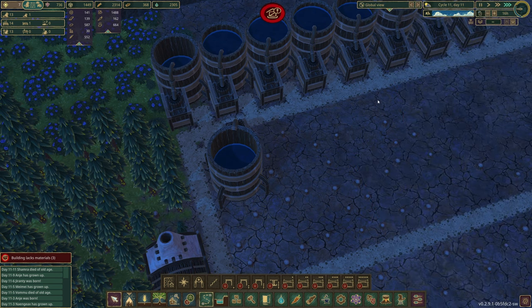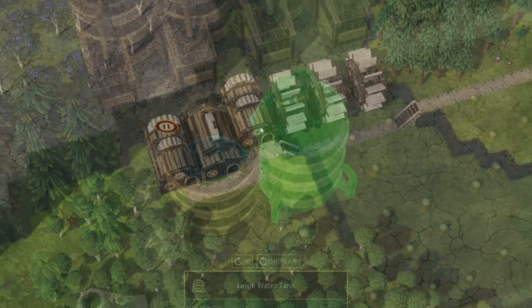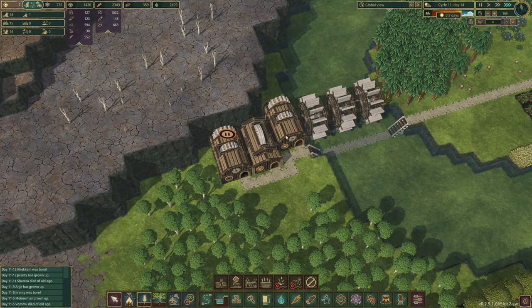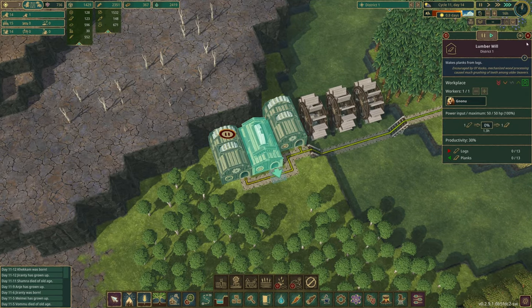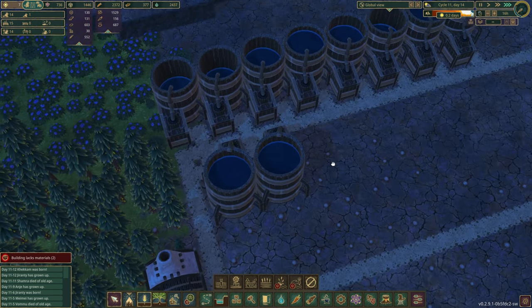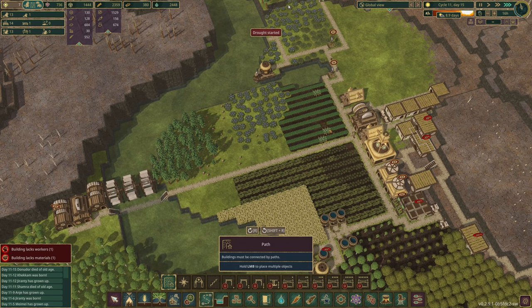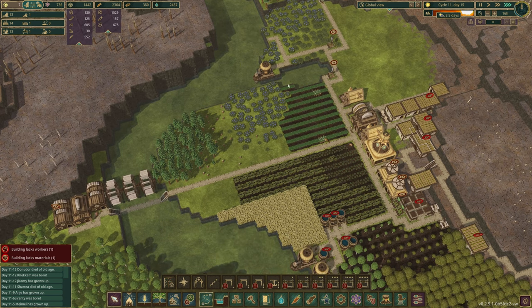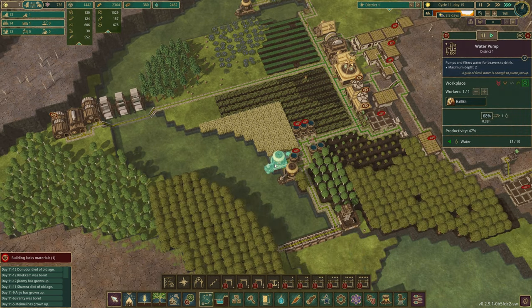We now have nine water tanks. Just in time for another dry season — this is your last day guys, hurry up and get those planks and gears made. We now have ten water tanks. A nine-day drought — this is the longest one I've seen so far. Pretty sure we've got plenty of water storage for my 13 beavers right now.